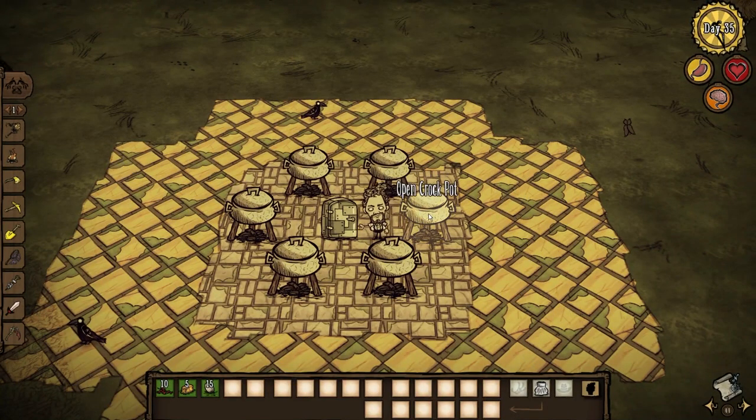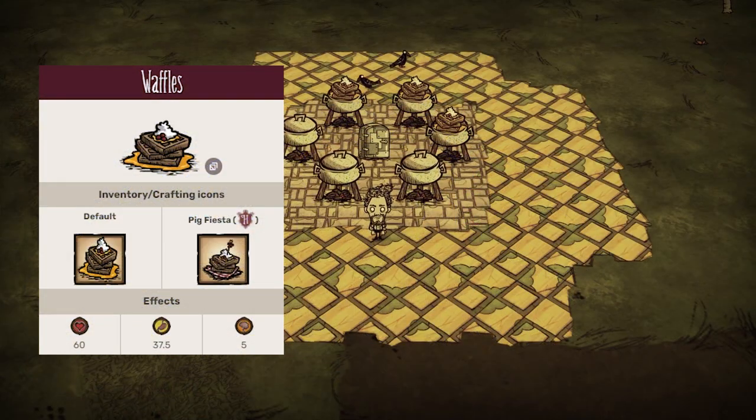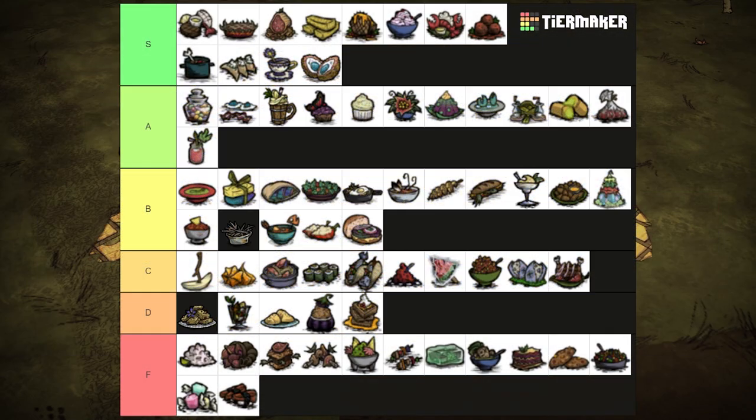This is the last of the three breakfast items. Waffles are made using one butter, some berries, and an egg. This dish looks tasty, but really isn't worth making since it has similar stats to eating butter by itself. D tier.